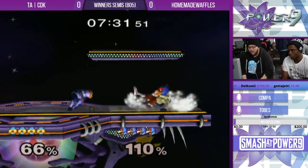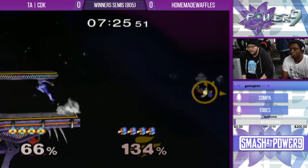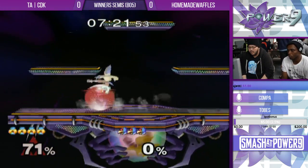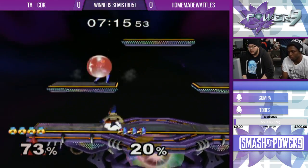Good light shield back there. Gets the grab. CDK has him in the corner. He got him in the grab though, and that fair is going to seal it out. No problem. Shine grab is so cool — laser shine grab is so cool. That's such a neat move.